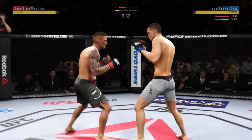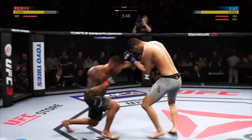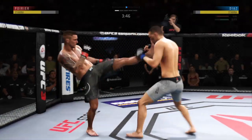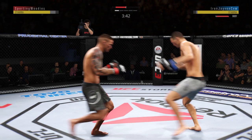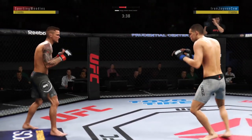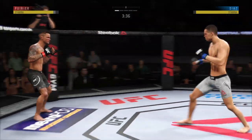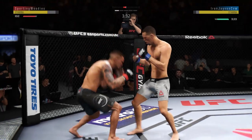He blocks the punch. Good shot — those guys throwing potential fight-enders here in the early going. Diaz gets hit by that kick to the midsection. And he switches his stance yet again. Nice, kick lands for him there.